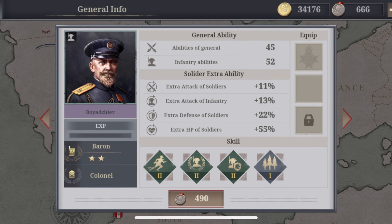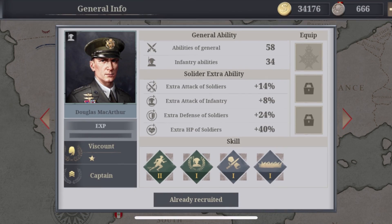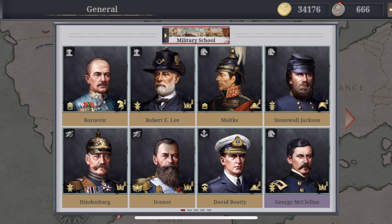Boyar Jeff used to be the OG good starting general. But my favorite cheap infantry pick is Douglas MacArthur — he only costs gold, starts off with four great skills you don't need to replace, and can rank up to Duke. He's a very solid starting infantry general.